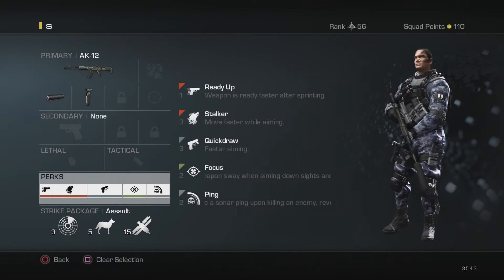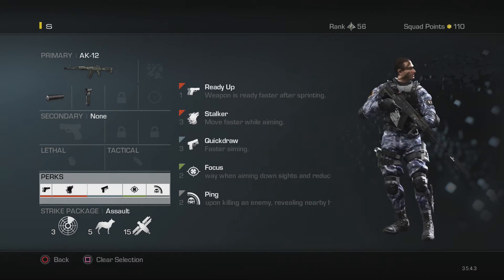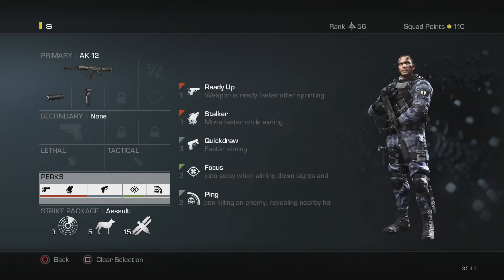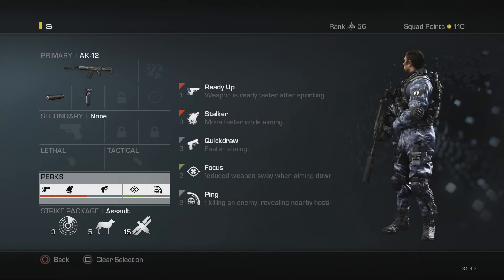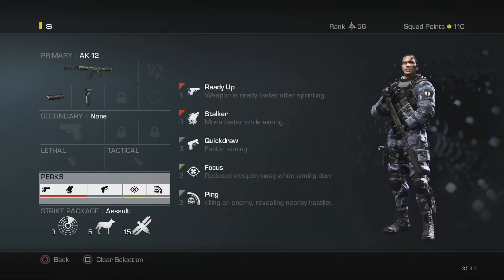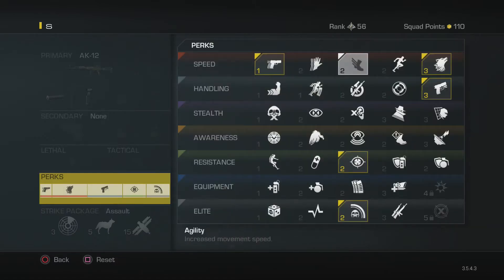Let's go through the perks I'm going to use with this: Ready Up, Stalker, Quick Draw, and Focus. For the last slot, you could run Ping or Sleight of Hand. I run Ping because I like to see people running in groups. Sleight of Hand is good too — if you're in a gunfight with two people and running low on bullets, it'll keep you alive. Pick whichever fits your playstyle.